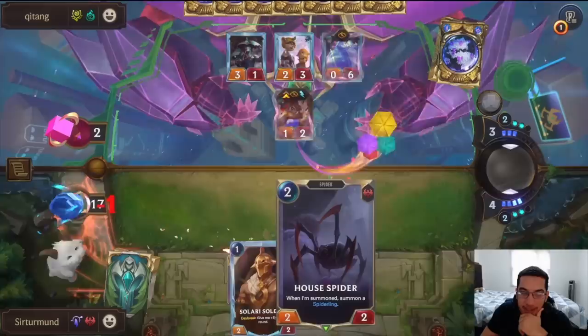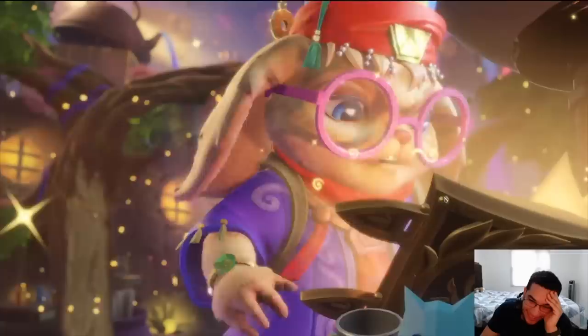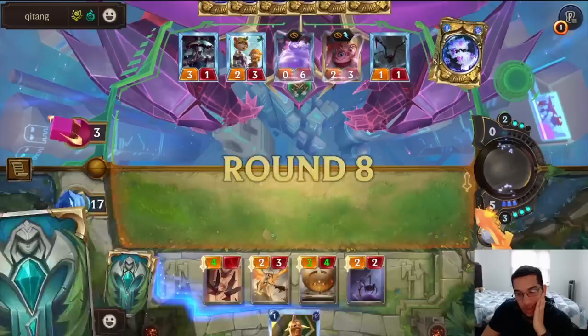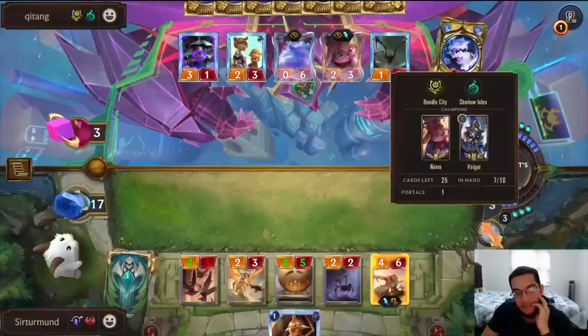There's still a good chance we can top-deck Decimate now, or a second Fervor — we're one card less in our deck. That's so unlucky. They have the second Balfi. Fervor would have finished the game. We're going to be stalled here until we get the Decimate or a second Fervor. We have four out of 26 outs.